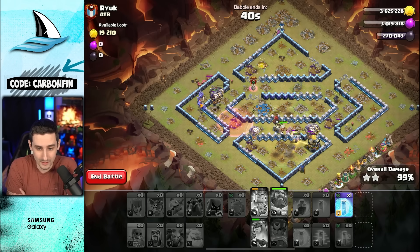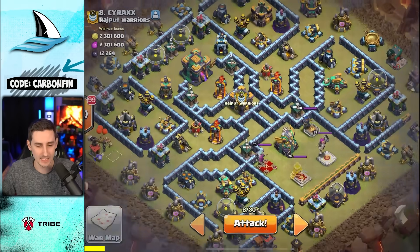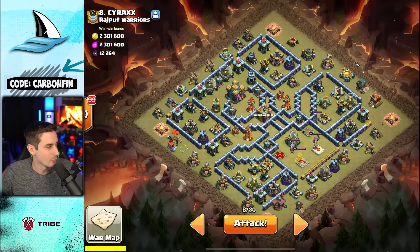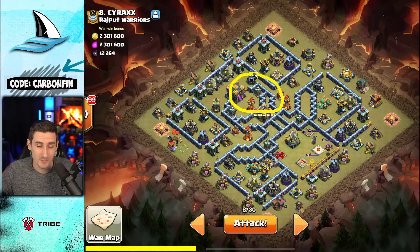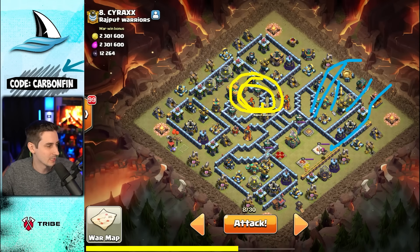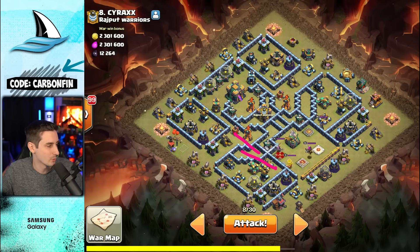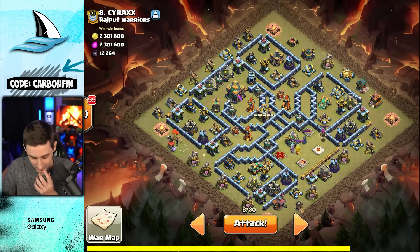Town Hall 13 taking it down — there we go. If you want to see any particular attacks, let me know in the comments. Now let's try Town Hall 14. We're going to send this Blimp right through, trying to land it right about here so I can wall break, hopefully grab the Town Hall, grab the Multis, and grab this whole section. Then I can send my Heroes maybe into the Scatter and to take out the Enemy Royal Champ. Our Lalo can pretty much come from here.